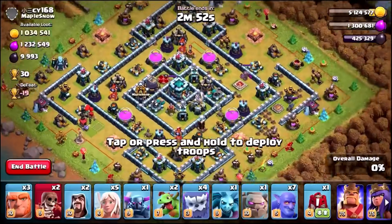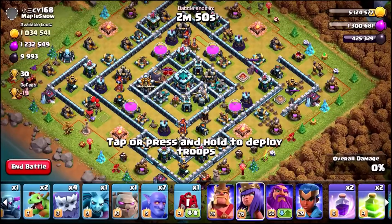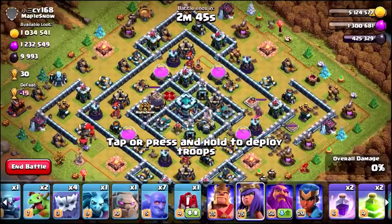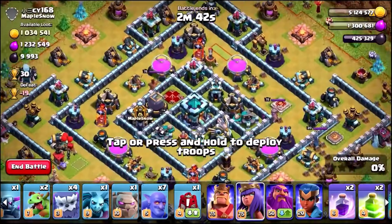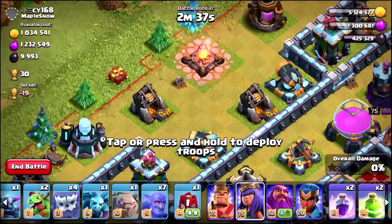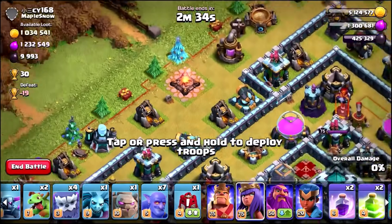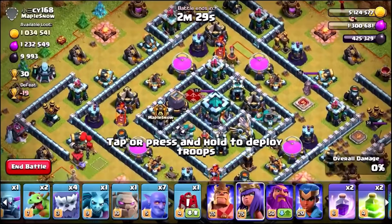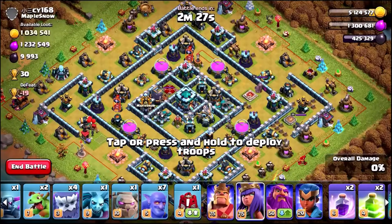Welcome back guys, my name is General Tony and welcome to one of the final episodes before the Christmas update is released in Clash of Clans. This base has got a crazy amount of loot — almost two and a half million gold and elixir, one of the biggest I've ever seen if you take a look at the top left. Yesterday Supercell released the very first sneak peek of the CoC update coming out next week.